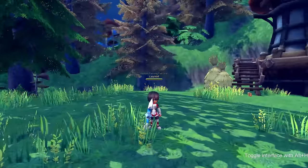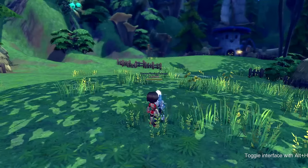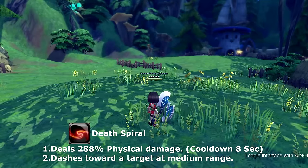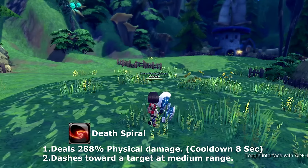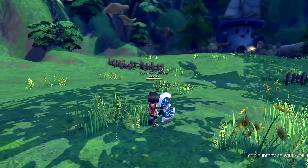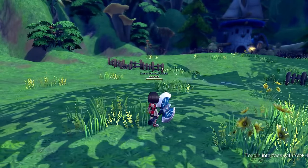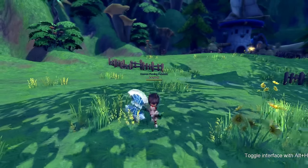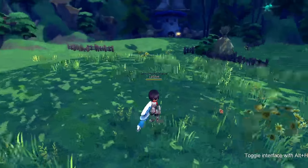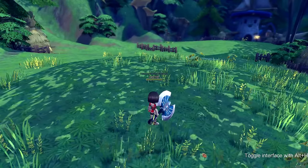Our next skill is called death spiral. Death spiral is a straightforward spin attack — it's the same skill your Haphalans use when they first start out. This skill has a cooldown of eight seconds.